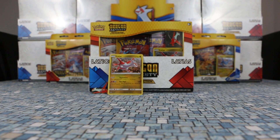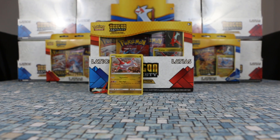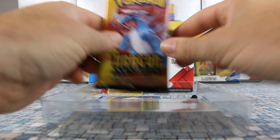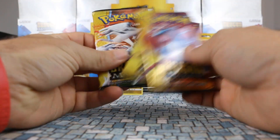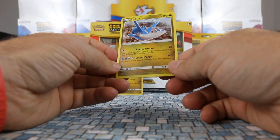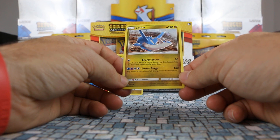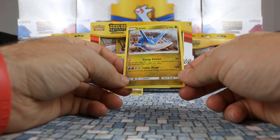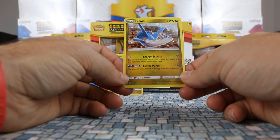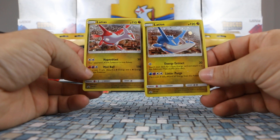Let's move on now to our Latios box — same kind of setup. We get three packs and the promo card along with the pin. Same code card comes with it. We got Salamence, two Salamences, as well as a Reshiram. Let's take a look at the card itself — this is SM136. Latios: Energy Extract for 20 damage, search your deck for a basic energy card and attach it to this Pokemon, then shuffle your deck. Unluster Purge for 140 damage — one water, one psychic, two colorless. Flip a coin — if tails, discard all energy from this Pokemon. I'll probably sell these as a set in the store together.